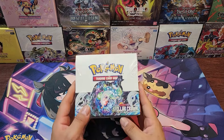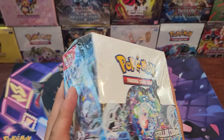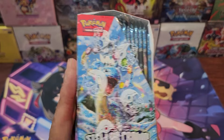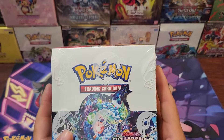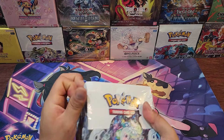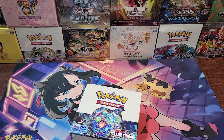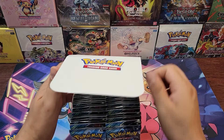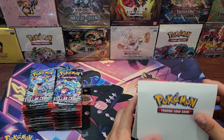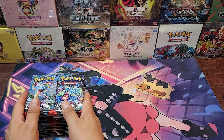All right guys, here we go — we got Pokemon's newest Scarlet Violet booster box, the Stellar Crown. It's finally here, and we got it a week early, which is pretty cool. The only thing I know from this set is that there's a Lapras. I haven't paid much attention to the card listings. There are already some listings on TCG Player but without pictures. From what I'm seeing, the chase card might be that Terapagus EX.